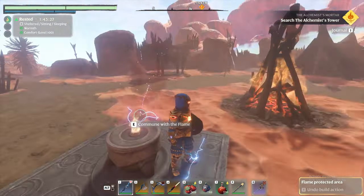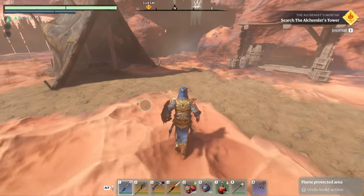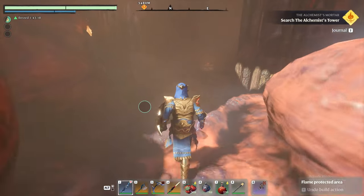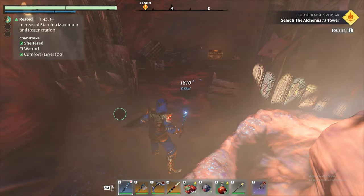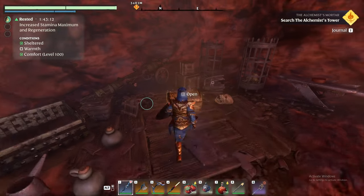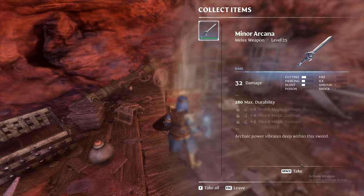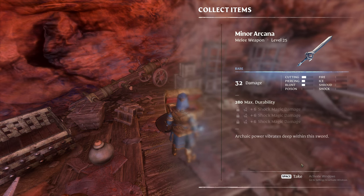I've already placed the flame altar so nothing's going to spawn - I've cleared the place out. Go up to this little opening and stop because there's a trap. Get rid of that trap, then move on in - and there's the first gold chest.